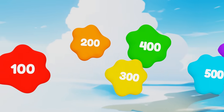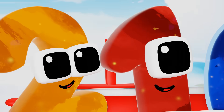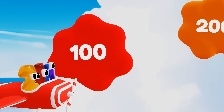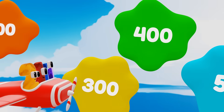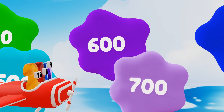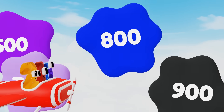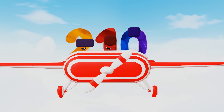Look! Numbers in the sky. Let's count them as we fly by. Good idea. 100, 200, 300, 400, 500, 600, 700, 800, 900, 1,000. Counting is awesome.